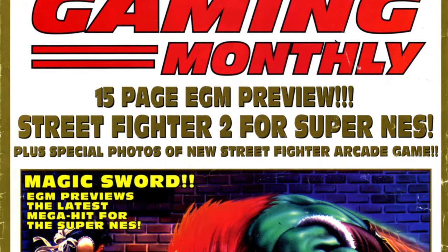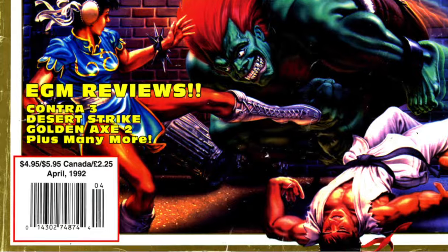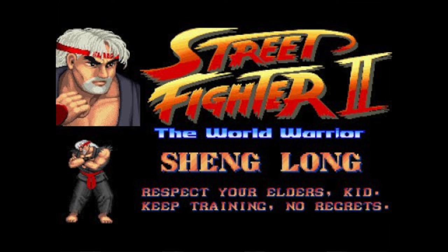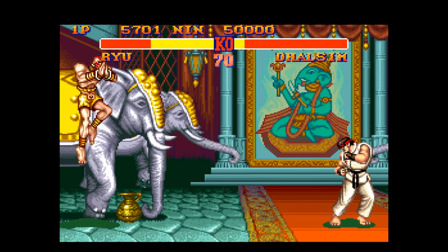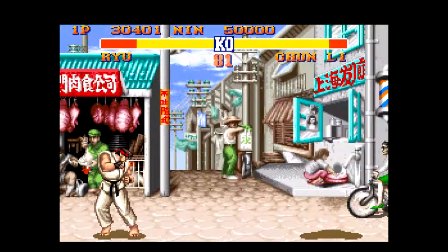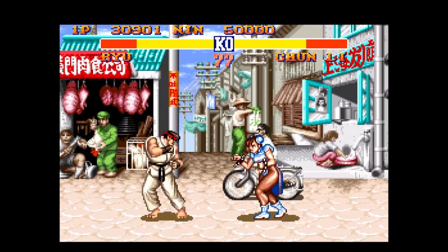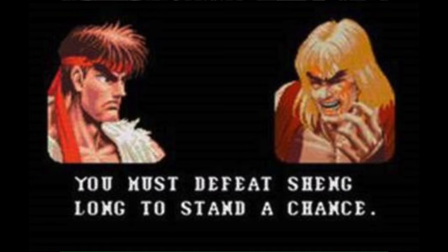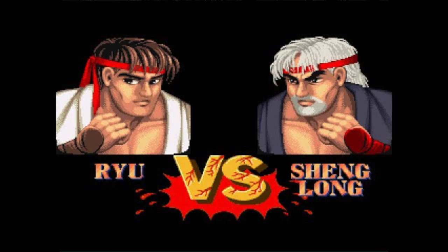When this came out, it was thought to be a hoax because Electronic Gaming Monthly had been doing April Fool's Day jokes. April 1st, 1992, they published an article saying you could play as a character called Shang Long, which turned out to be an April Fool's Day joke. The name Shang Long comes from a mistranslation referring to Ryu's Dragon Punch. In the arcade, the Japanese quote — 'if you cannot overcome the rising Dragon Punch, you cannot win' — was translated to 'you must defeat Shang Long to stand a chance,' giving gamers the impression of another character.